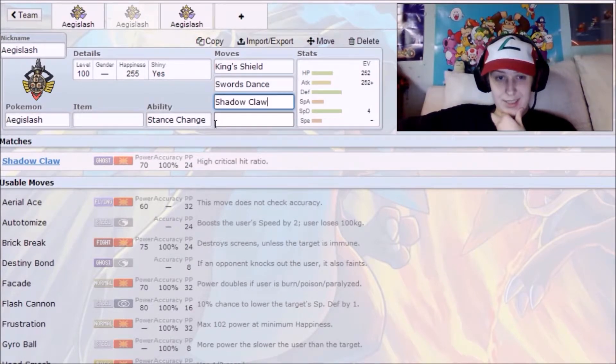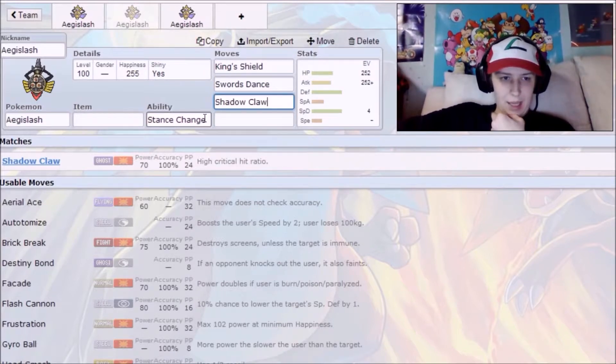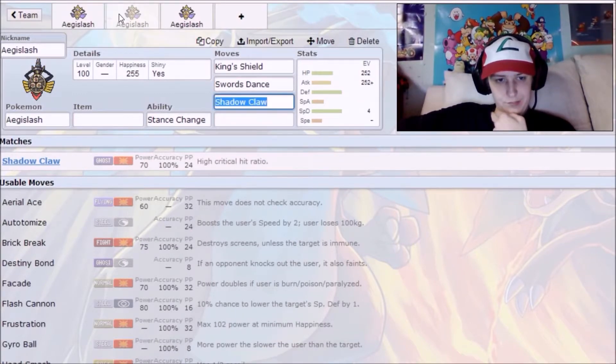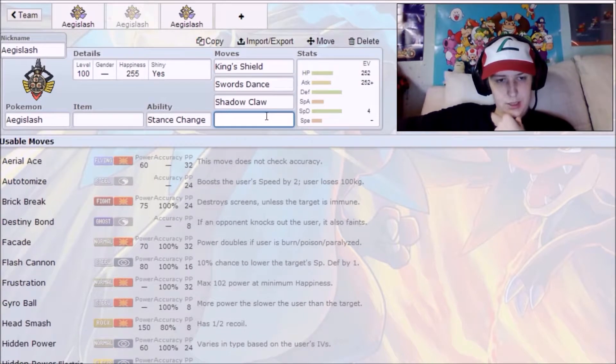You're almost banking on getting a Swords Dance off for this set to be better than the special variant. But it's certainly a set I see run all the time, so it has to be good. He runs Shadow Claw as his Ghost-type STAB.